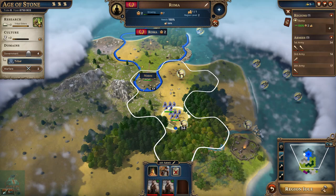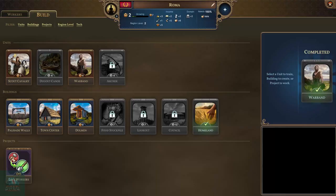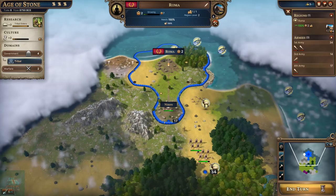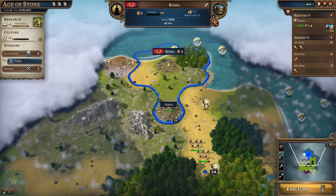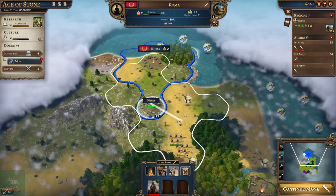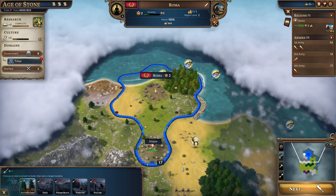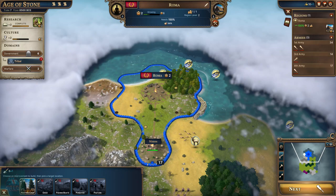Our warband is complete, so we'll have this unit join our other forces. Let's get started again on the town center. We're accruing improvement points from the city. We can use these improvement points to effectively unlock tile upgrades in our cities.